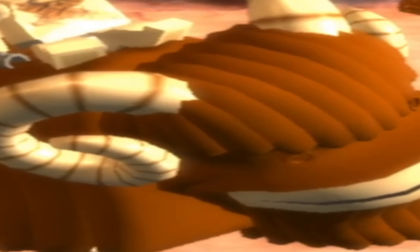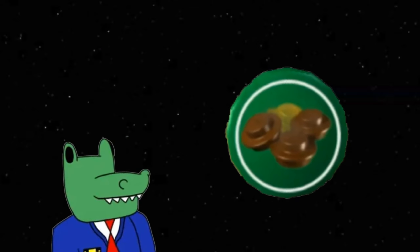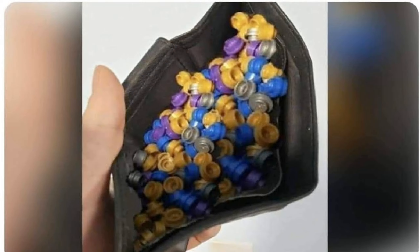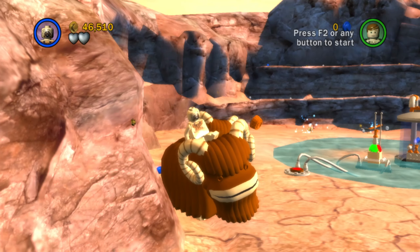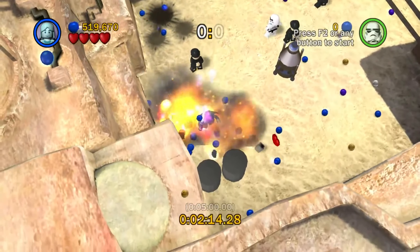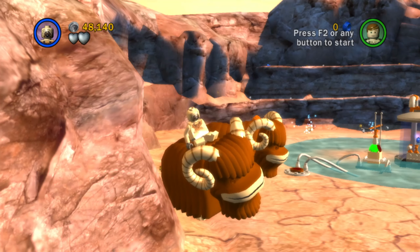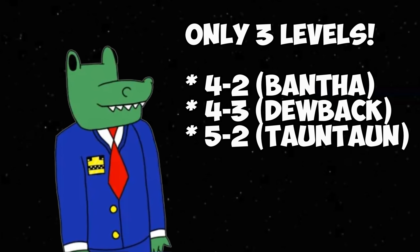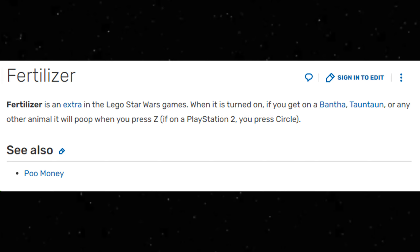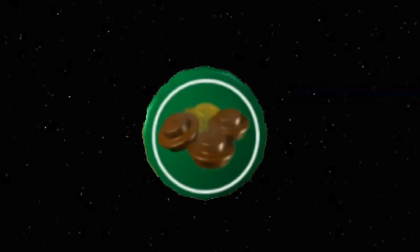Pooh Money is literal crap, in more ways than one, so this felt like a pretty safe choice for last place. Pooh Money allows rideable animals to slowly poop out a random stud, which sounds good until you remember this is a Lego game and there are studs literally everywhere. There are hardly any levels with rideable animals anyway, and the game straight up gives you the exact same extra for purchase right at the start, rendering Pooh Money redundant.